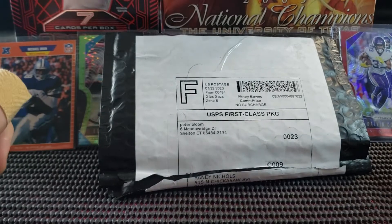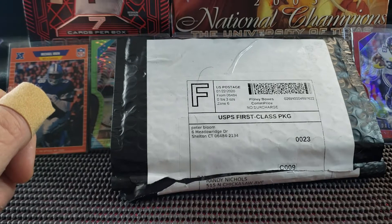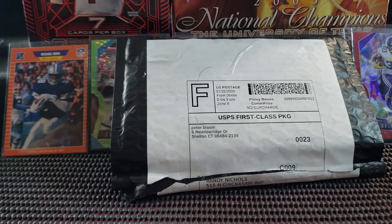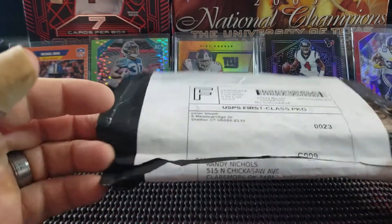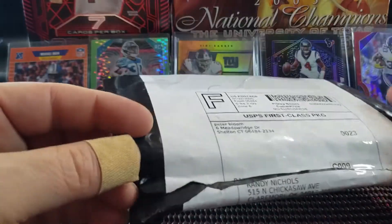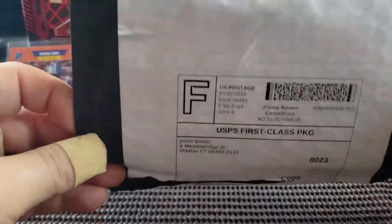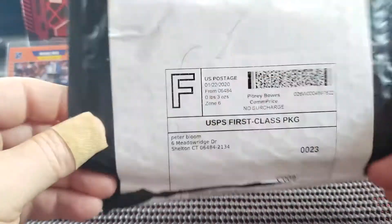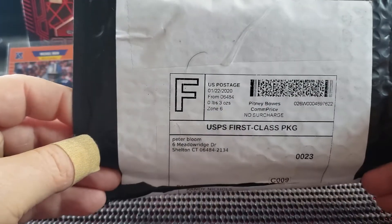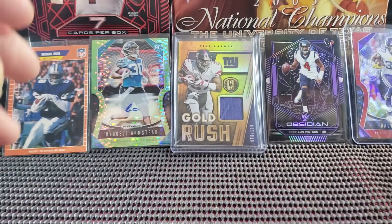Next we have a repack product — this one's from Paydirt, and I think this is their silver package. I had got this in, threw it up on the shelf, and forgot who it came from. I just kind of opened it up to see what was inside — I did not look at the product. It's got another sealed package inside there, so you guys will get to see along with me what we got from that. Alright, let's stop talking and start ripping.